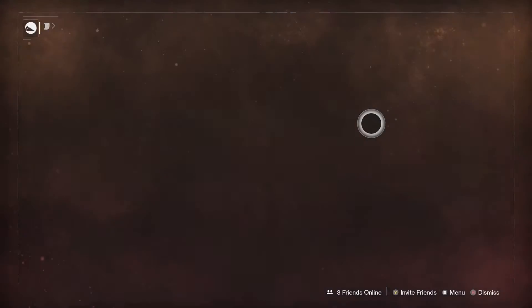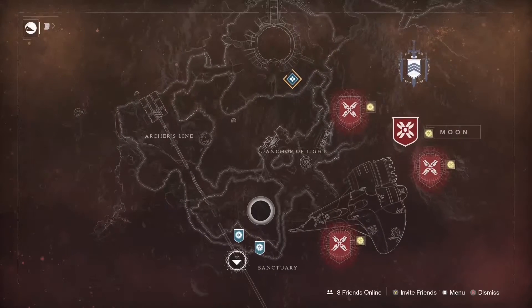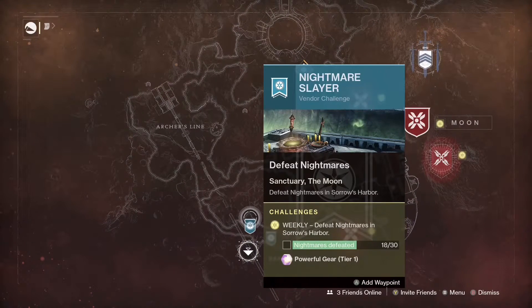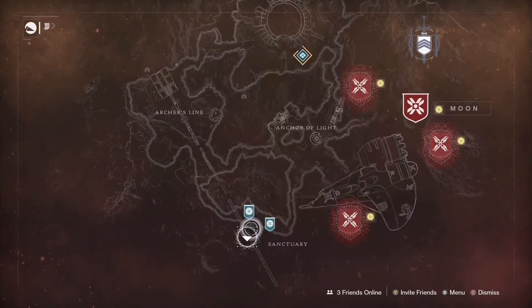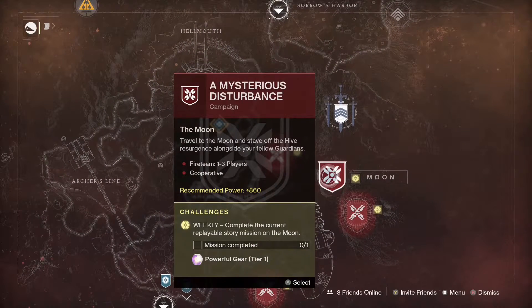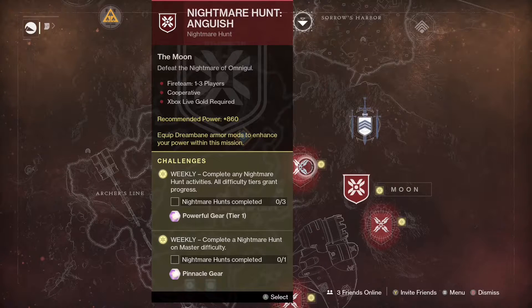On the Moon, as usual, you've got plenty to do. You're going to have your Luna's Calling mission, which is a little long for a piece of powerful gear for Eris. You've got your defeat nightmares, in the Altars of Sorrow, your replayable story mission 'A Mysterious Disturbance,' and then your three nightmare hunts this week. Complete three of them for powerful gear, or run them on master difficulty for a piece of pinnacle gear.